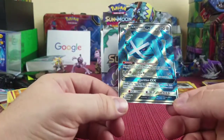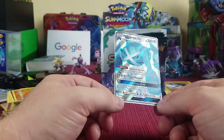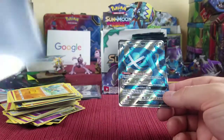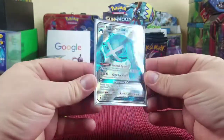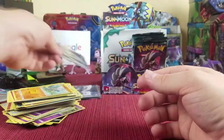We got Choice Band, Mudkip reverse holographic — and oh nice, we got a good pull finally! We got Metagross GX full art! That card is doing work — people are loving him and now I got him. He is sleeved up for my collection.